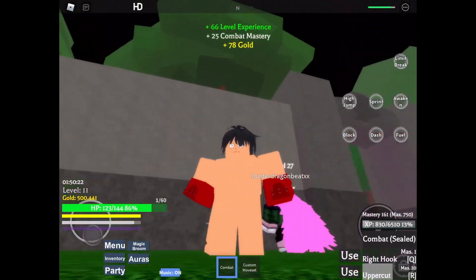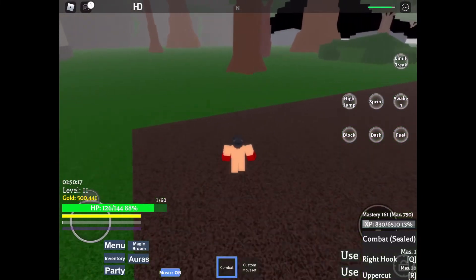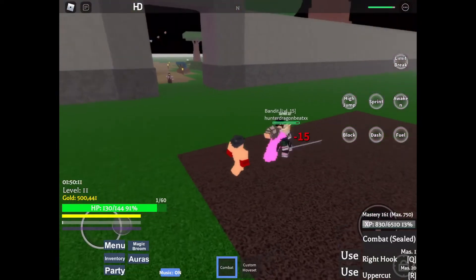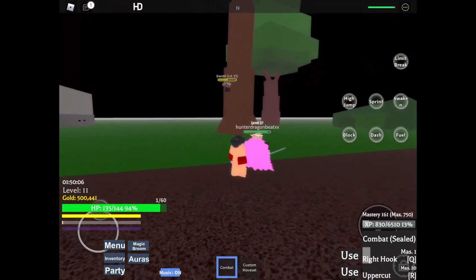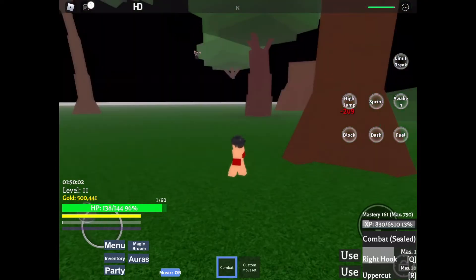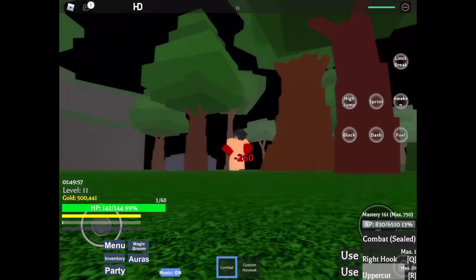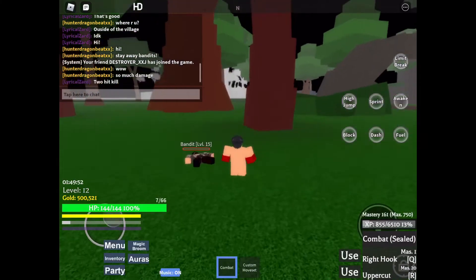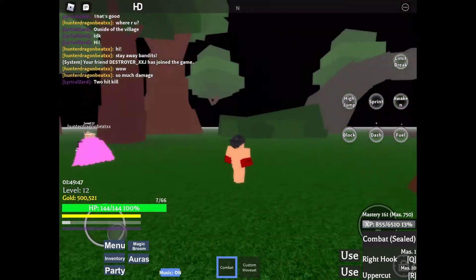You're dead — gonna sprint over. Gotcha. Now you're stuck in a tree. Two-hit kill. I have to use the uppercut — uppercut does the most damage. Two-hit kill. This is pretty cool. Let me see if I can get another guy over here.